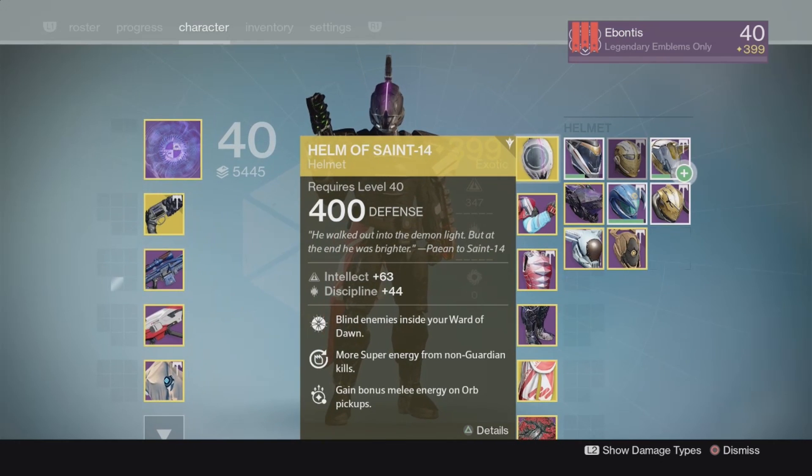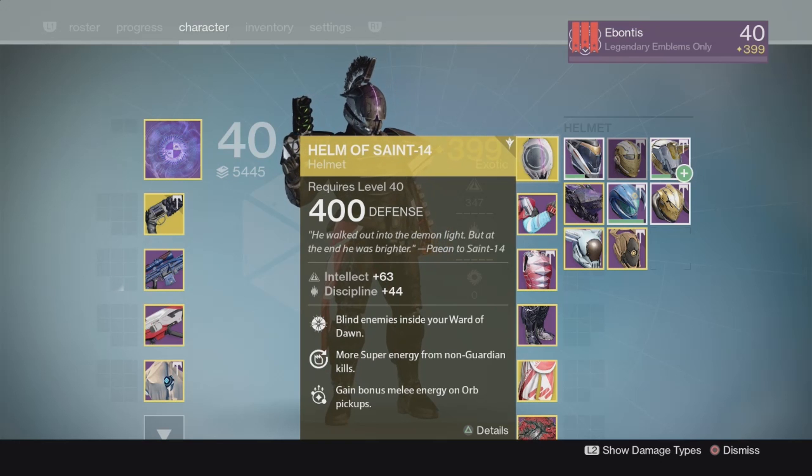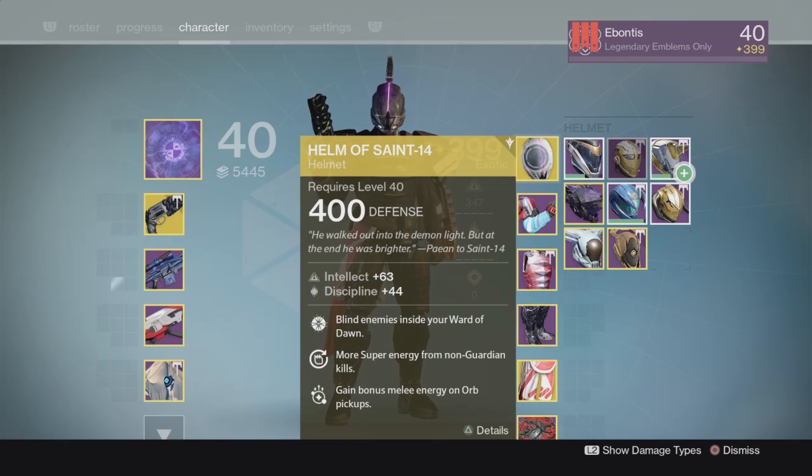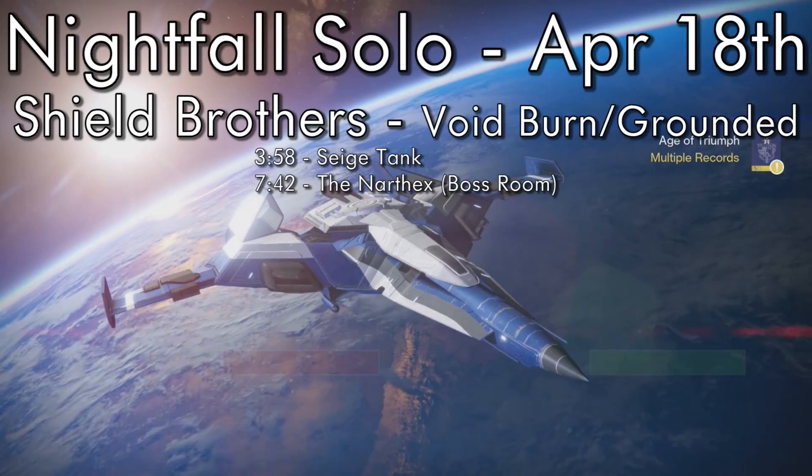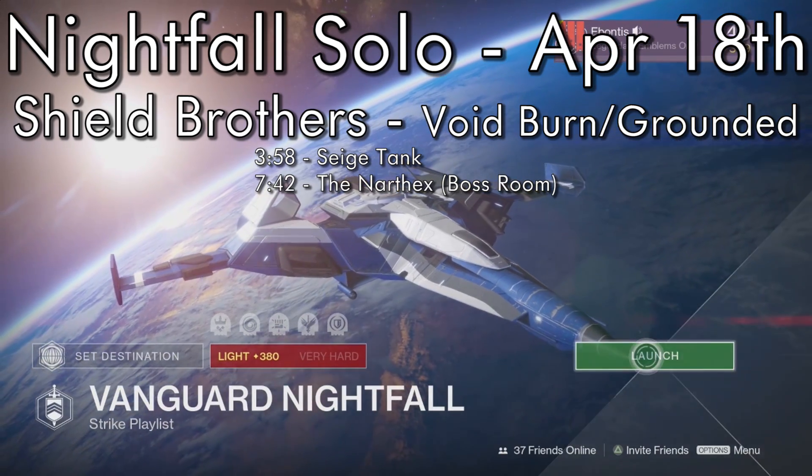Helm of Saint-14 — one of the few Defender exotics I had. I thought it might be helpful in case I got overrun by guys, and that's most of the build. Weapons of Light was pretty beneficial, plus a rocket launcher and other standard gear. Let's jump in and I'll see you on the other side.